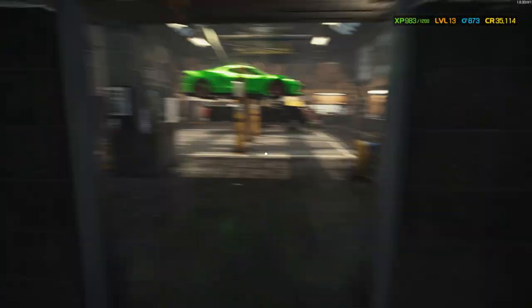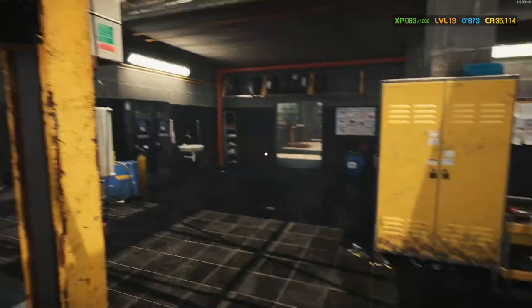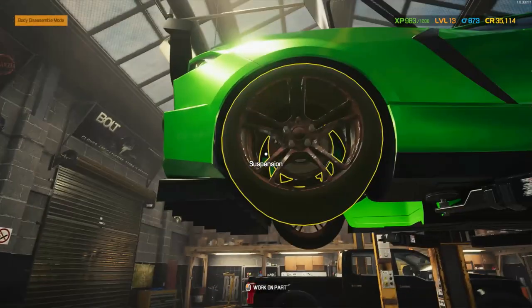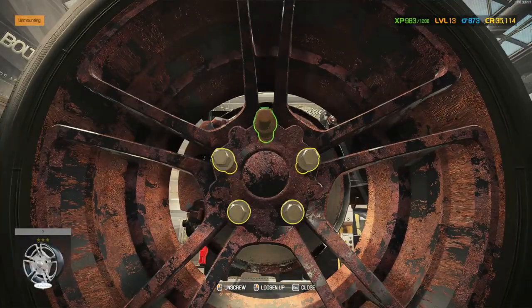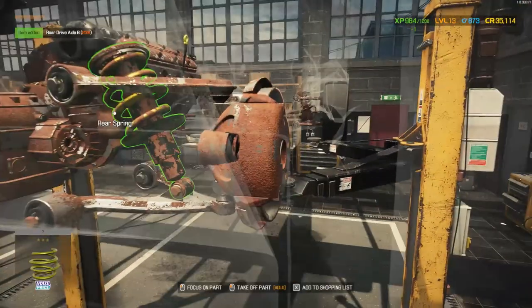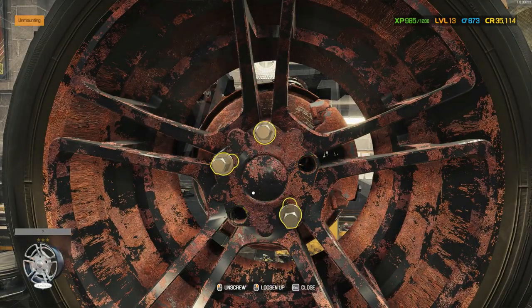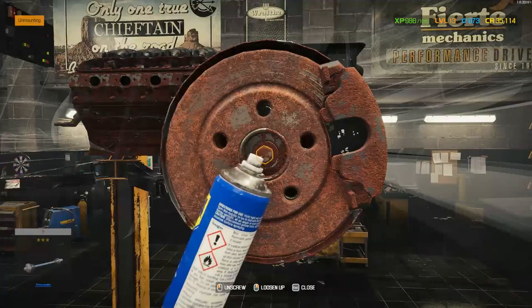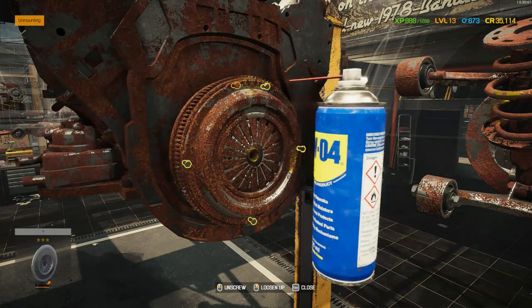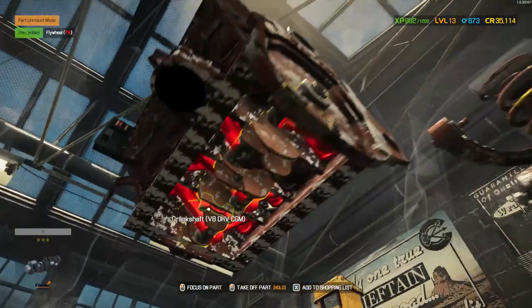But at least we know how to build it on the stand. Let's get this engine out. I'm gonna have to get rid of all of this. Can we sell the engine as is? Shopping list, inventory — no, we can't. Huh, that sucks. Never mind, let's take this car apart. Get that guy out of there, because we want to get into the engine. Now we know how to rebuild engines, and all my time with this game I never did it like that.